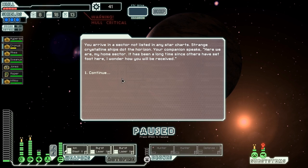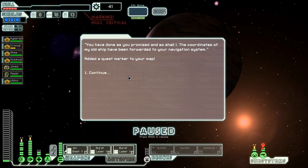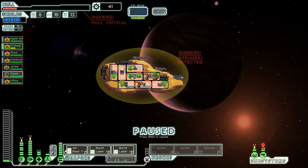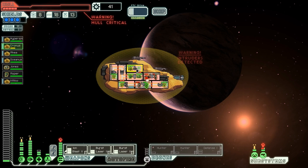Into the secret sector at long last. We arrive in a sector not listed in any star charts — strange crystalline ships dot the horizon. Your companion speaks: 'Here we are, my home sector. It has been a long time since others have set foot here. I wonder how you will be received.' You have done as you promised, and so shall I — the coordinates of my old ship have been forwarded to your navigation system. Now all we have to do is get to this quest marker and we would have just unlocked the crystal cruiser.